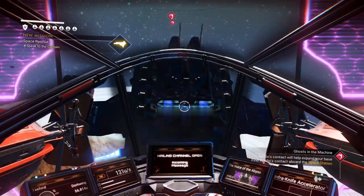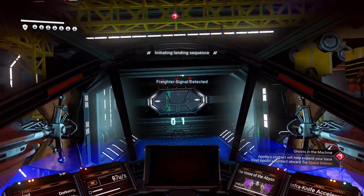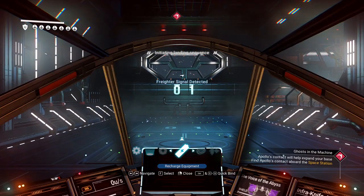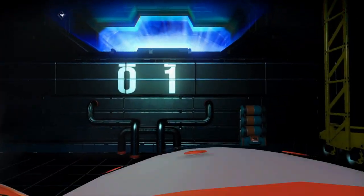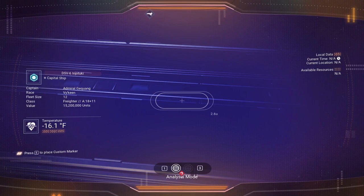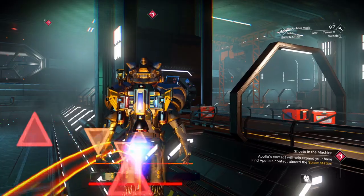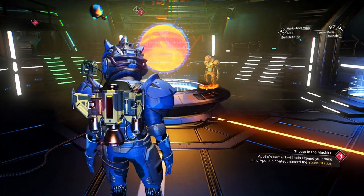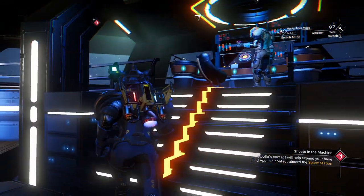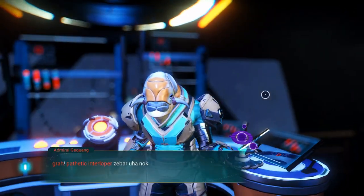We're going to be landing at this ship anyway — it's a nice looking ship. Do we have our freighter yet? No, we don't. This could be our first freighter. Let's take a look, shall we? It's an A-class too. I'm not going to hold out for an S-class — that's not bad. I kind of like the way it looks. Always follow the red path up to the Admiral.